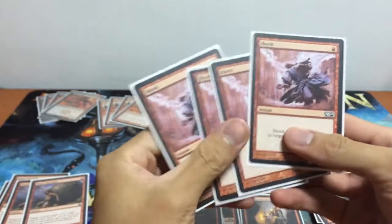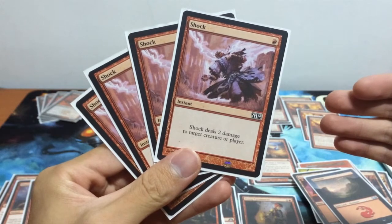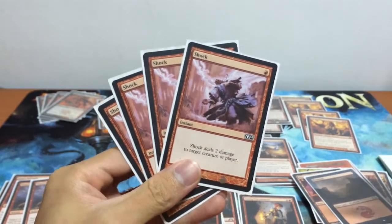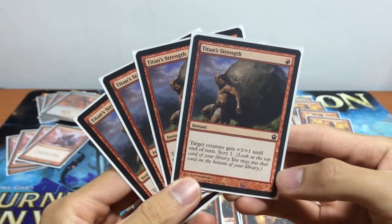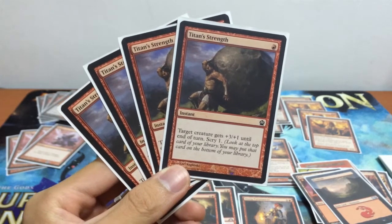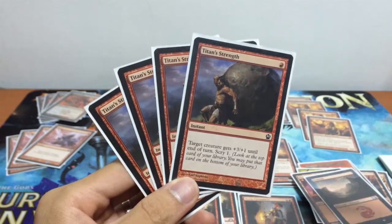I have 4 Shocks. 4 Shocks might seem too much — 1 mana for 2 damage isn't great — but for Red Deck Wins, delivering blow after blow is fine, especially running only 19 mountains. Low mana cost spells work well in this deck. Next we have a playset of Titan Strength: target creature gets +3/+1 and you scry 1 for just 1 mana — another very valuable card for Red Deck Wins.